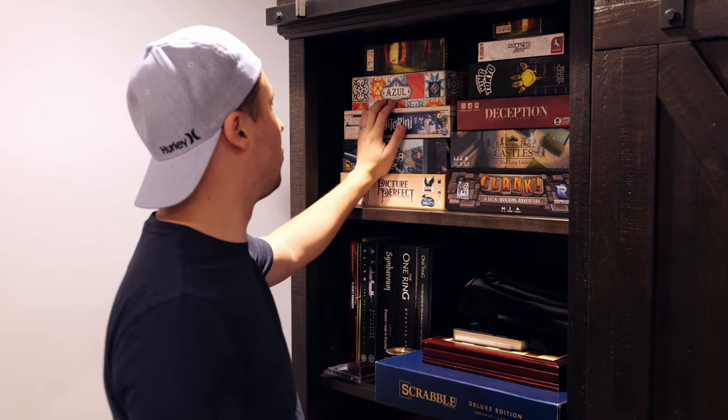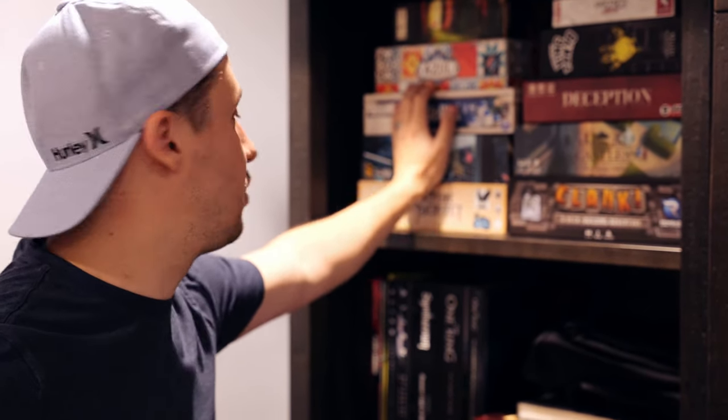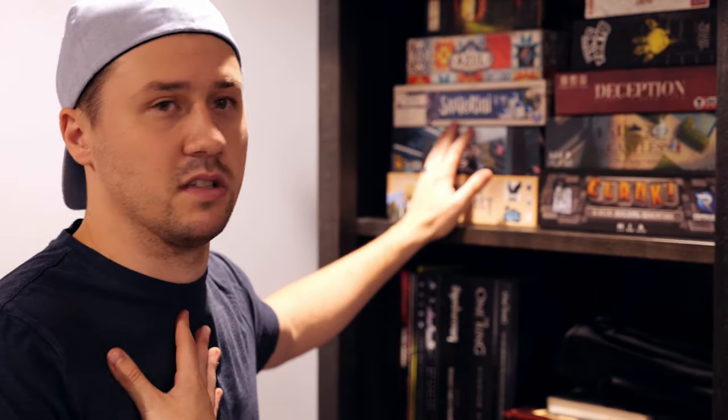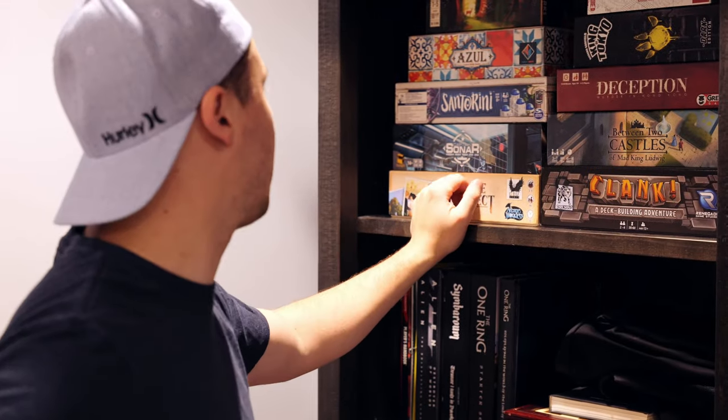I'll probably get rid of Micro Macro or gift it to somebody once all the cases are done. This is the Parks expansion — Parks is a fantastic game to intro people into resource management and contract fulfillment. It's also beautiful and well organized with game trays inside. Dwellings of Eldervale has amazing storage as well. If a game has good storage that makes it easier to get to, I'm all about that. Azul I pretty much have just because of my son — it's an easy teach but not one I love.